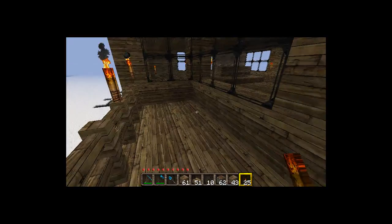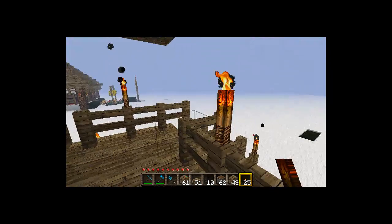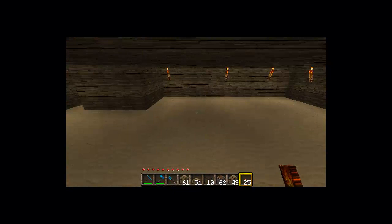I don't have any world editor or anything like that — I did this all by hand. The only thing I have is Too Many Items since I can't gather resources on a test world. That completes our beach house! If you want quick access to the basement for storage, you don't have to go through the house — just come out here and grab your stuff.